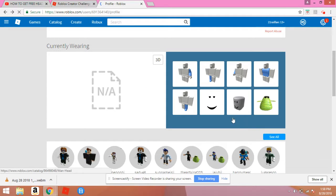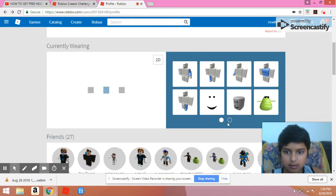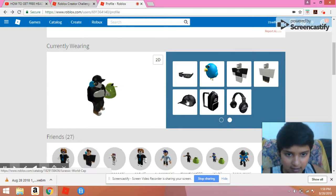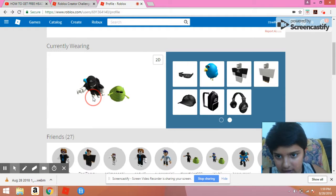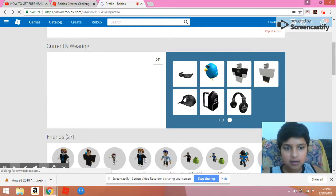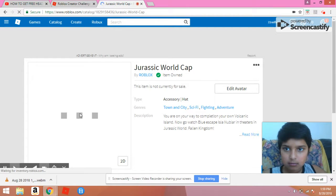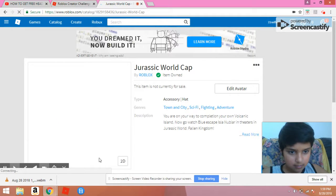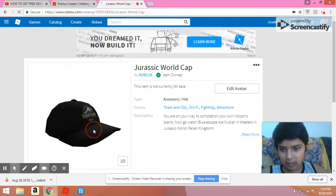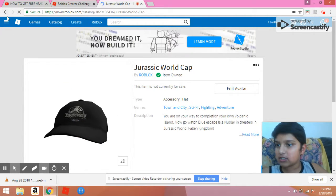The next thing you'll get is... the second thing you can get is this hat, this cap. So I changed it — if you see on top... I'm just gonna put it in. There. This cap is one you can get by doing this challenge. This is also nothing for sale. It's a cap — you have to do it by doing the creator challenge. It's a prize, and that's the second prize you get.